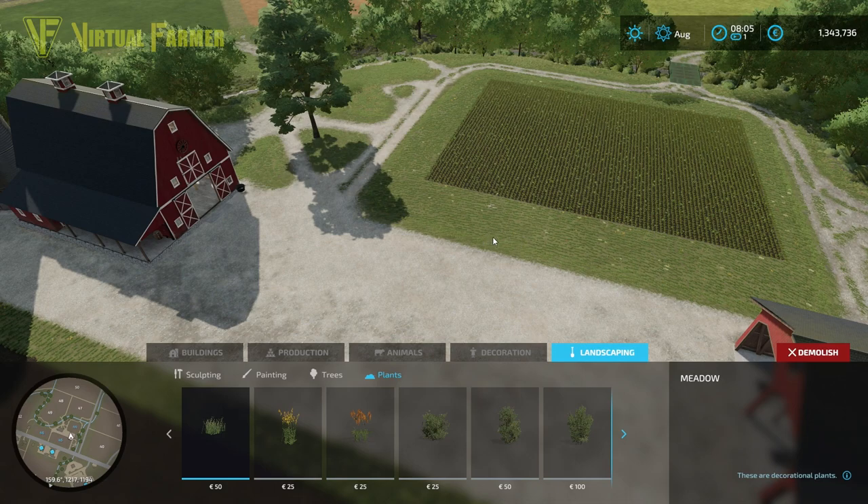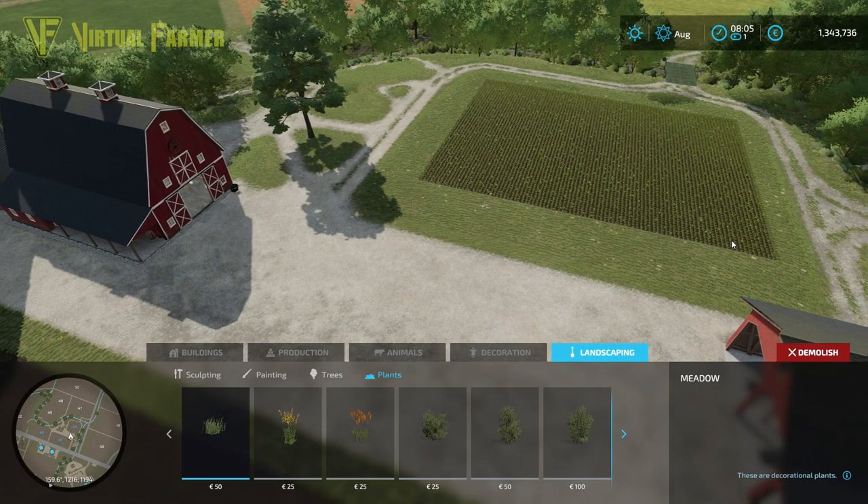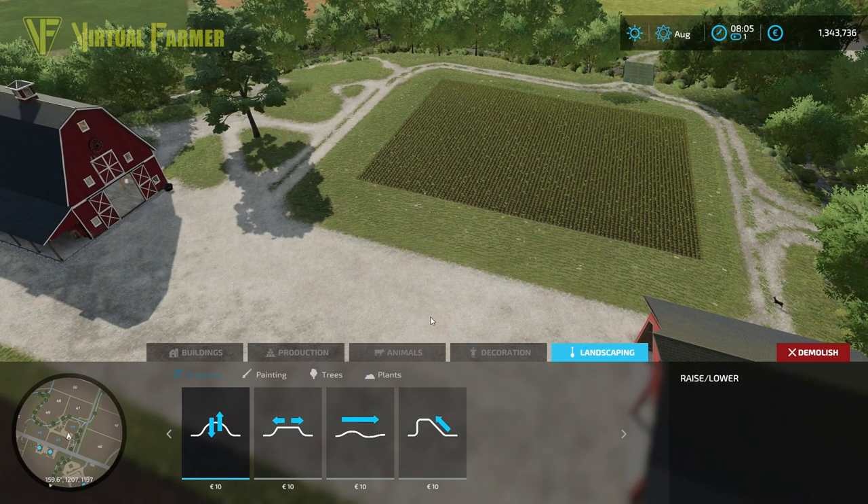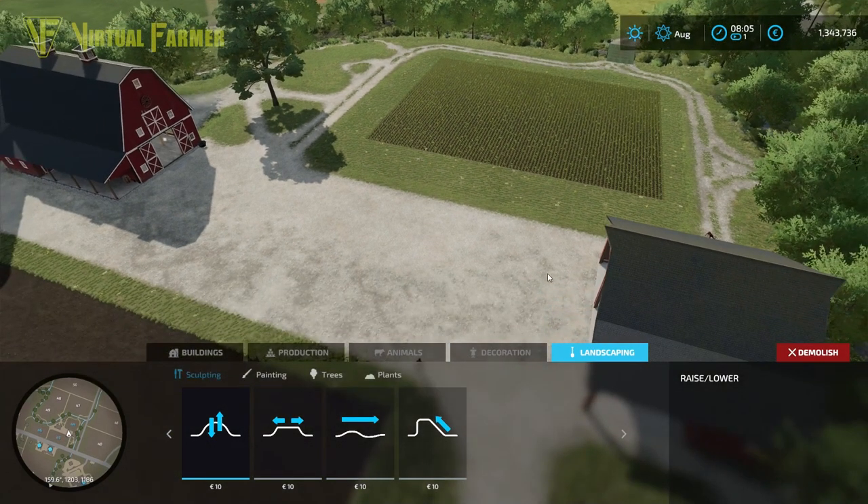It only works on the starting buildings — it only works on this farm at the moment, unfortunately, but I believe that is being looked at for other farms on this map. Now we want to have a look at the sculpting to start. Under sculpting, we have got raise and lower, flatten, smooth and slope — which are the four options.